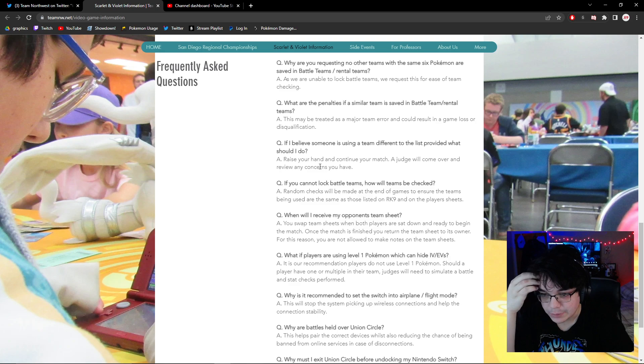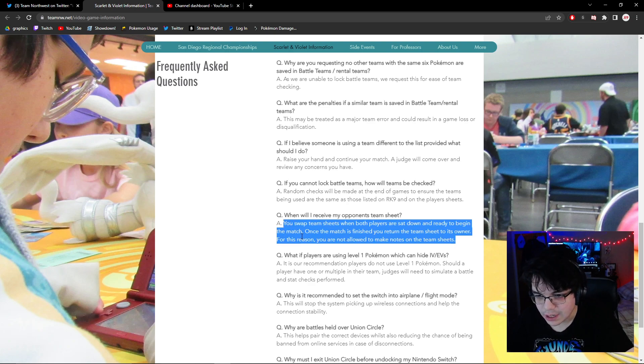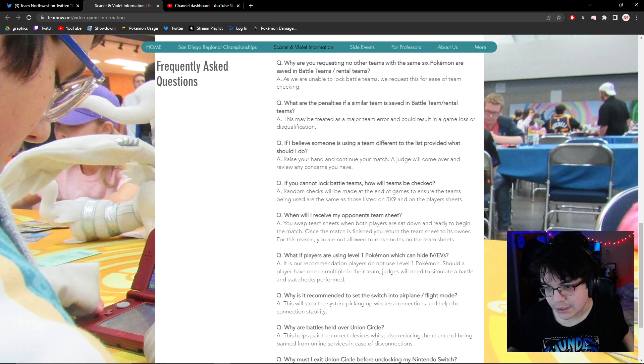You swap team sheets when both players are sat down and ready to begin the match. Once the match is finished, you return team sheets to their owner. For this reason, you are not allowed to make notes on team sheets. In theory this rule is good, but if someone just has a really good memory and drops all the info on teams to their friends, it's not really a positive.